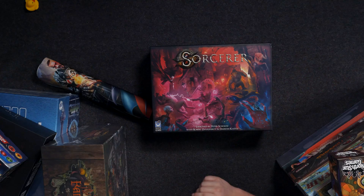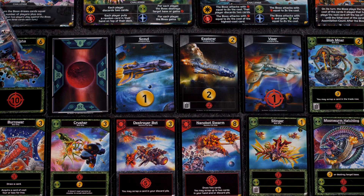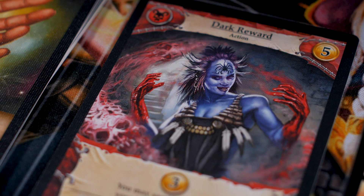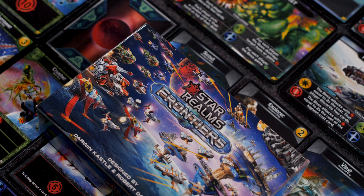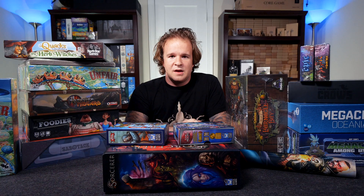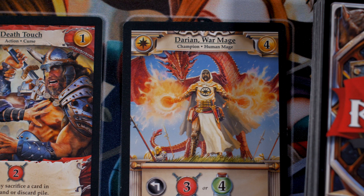Sorcerer is published by White Wizard Games, and it's not the only White Wizard Games title I have here — I also have Star Realms and Hero Realms. These are more traditional deck building games. Hero Realms and Star Realms have an amount of coin and damage; you start with a fairly weak deck and there's a marketplace in the center of the table. Both you and your opponent play cards that let you customize your decks, and all marketplace cards are available to both players until purchased — you battle until you take the opponent's health to zero. If you're into deck building games like Clank or Terrors of London, these are really nice options with a strong community and lots of expansions.